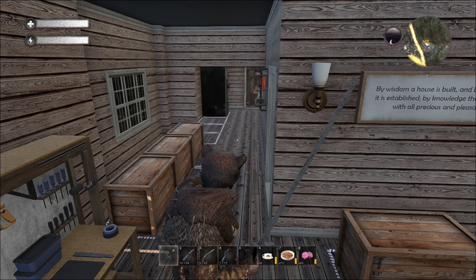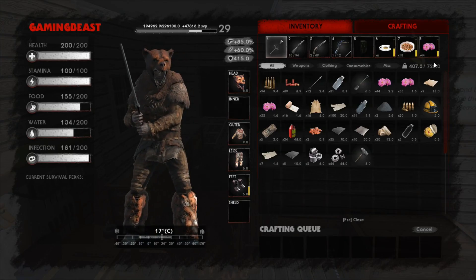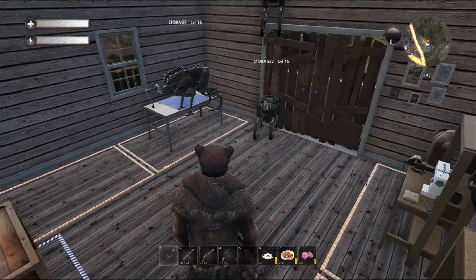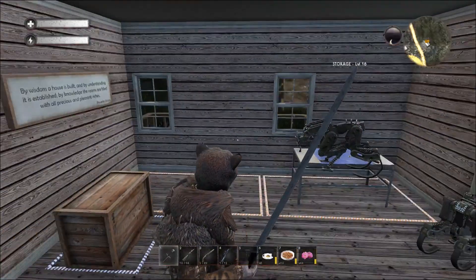We can put in seven along this wall, another one there, and another one in here — that's nine total at 120 slots each, which is 1,080 slots. We can also hold 15,000 weight units per safe, so multiply that by nine — that is 135,000 units of weight. To put that in perspective, we can currently hold 720 weight units total, and nine safes will hold 135,000. That is insane.